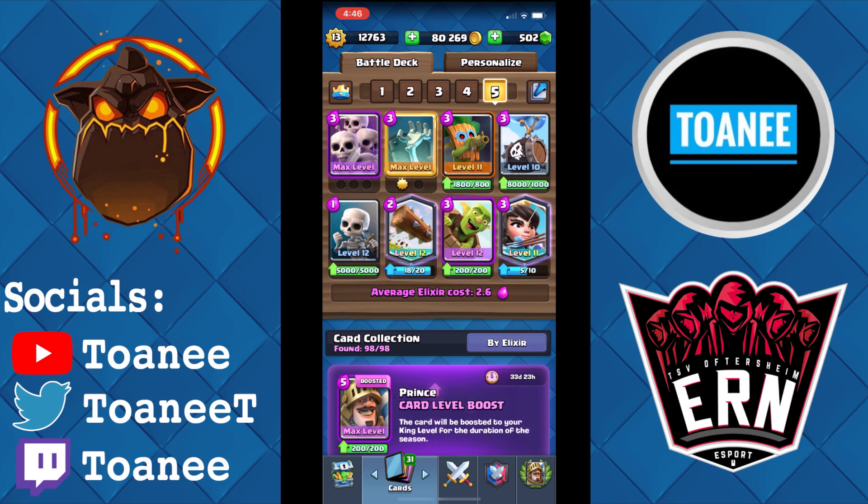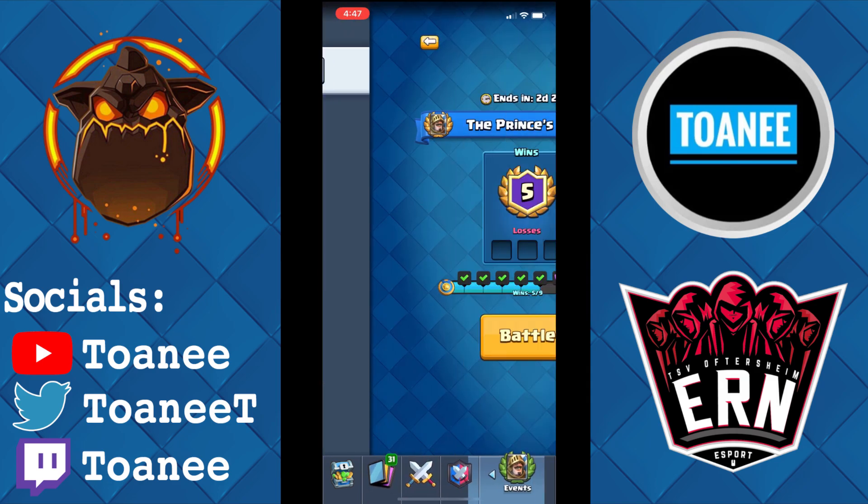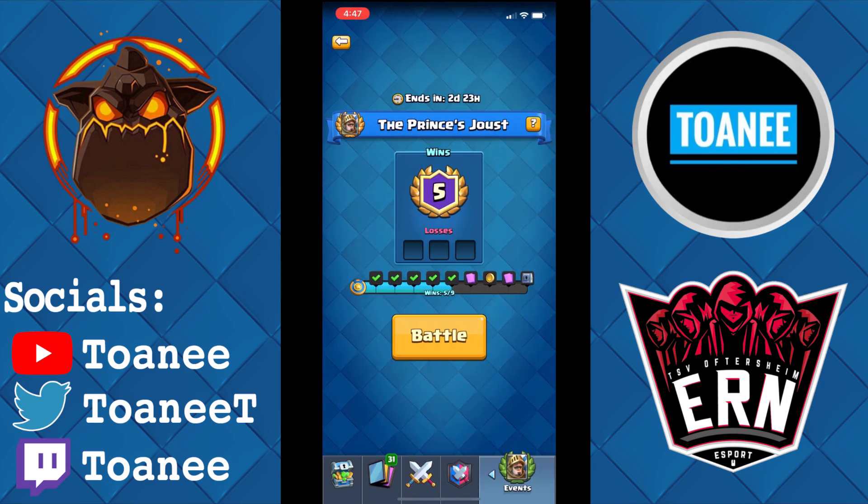This is the deck — it's a very log bait deck. With all the princes you kind of need a lot of swarms, so obviously Skarmy, Skeletons, and Tombstone are your main swarm cards. Skelly Bro helps with the bait aspect, and Princess, Dart Goblin, and Goblin Barrel fulfill the bait aspect and chip towers down. The deck is currently five and oh. I'm just going to play out the last four games.